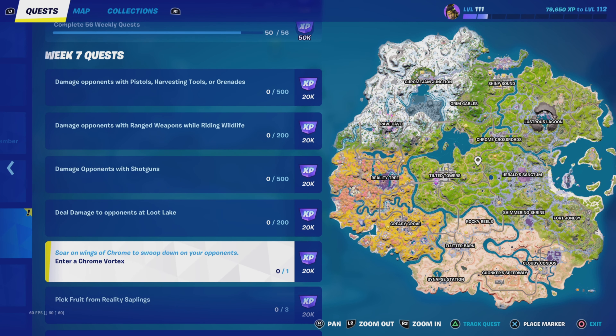Next up is enter a chrome vortex. The chrome vortexes are the large chrome tornadoes you can see in and around Herald Sanctum, and usually the other one travels about the map. If you haven't completed the 'get chromified while driving' quest that popped up a few days ago, you could do this at the same time. There's a fishing spot just to the southwest of Herald Sanctum - pick up the truck that sits there and drive towards Herald Sanctum where the large chrome vortex is located. Drive straight into it and you'll complete two quests in one go. Really easy.